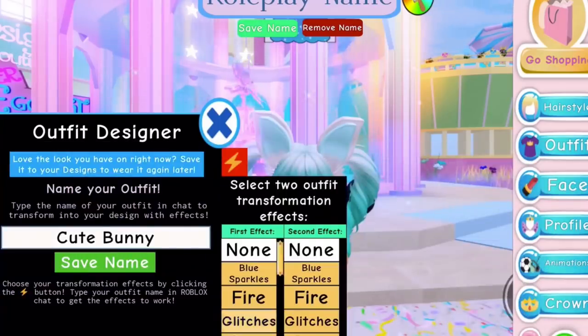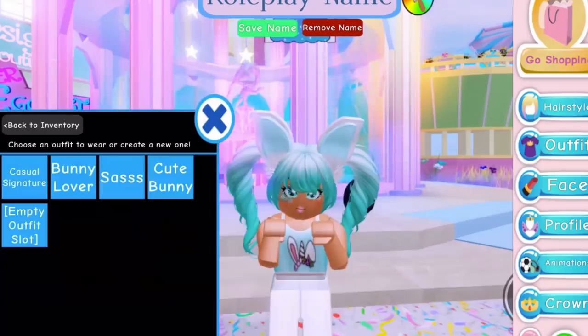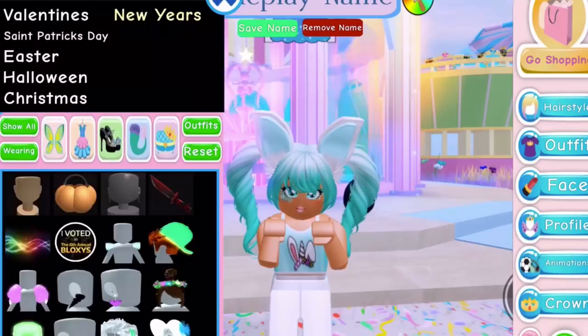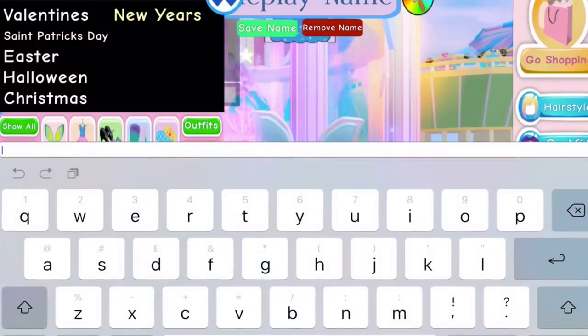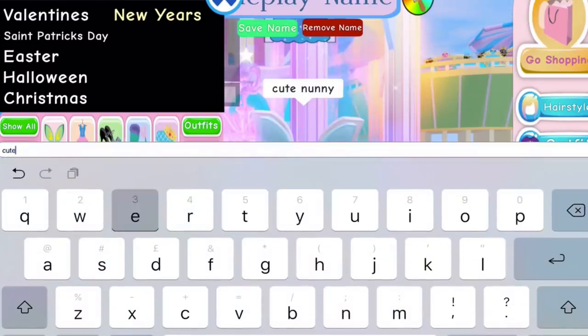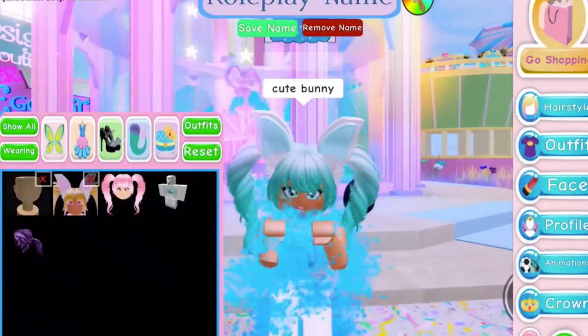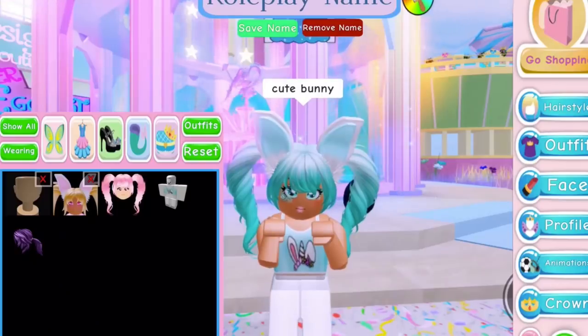Then you need to choose an effect to have — we're going to have water splashes and blue sparkles! So if we save that name, go back to inventory, and we type in Cute Bunny — there we go, we could be a cute bunny! I absolutely love that, that is so cool!